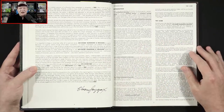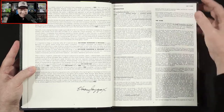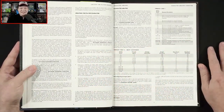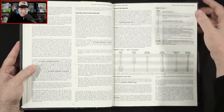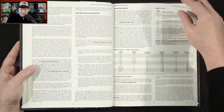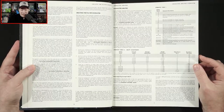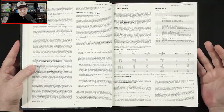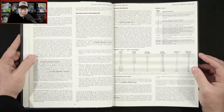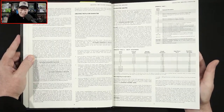The first thing you notice is, man, is that font small. That's the case with all the AD&D stuff — we have this really small font. And of course we get to enjoy some high Gygaxian language as well, although I never had any problem understanding it. It's just a little more verbose than we're used to seeing these days.